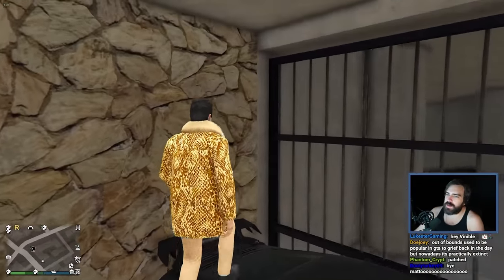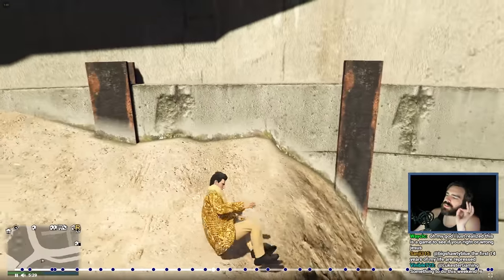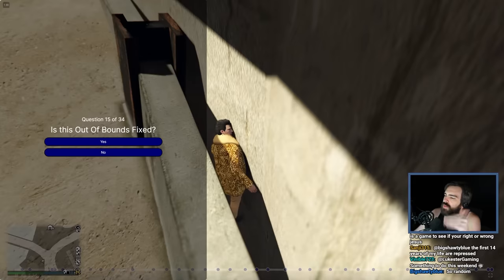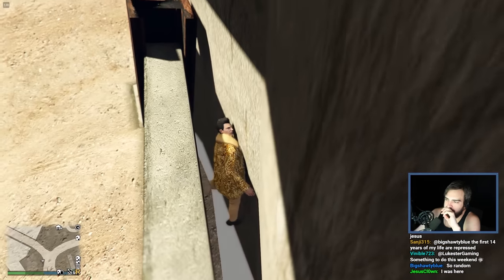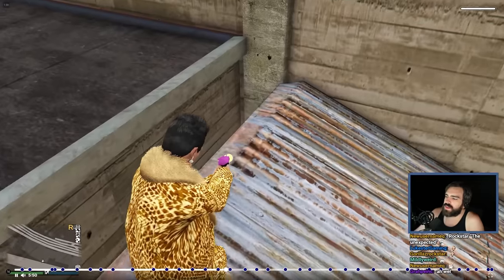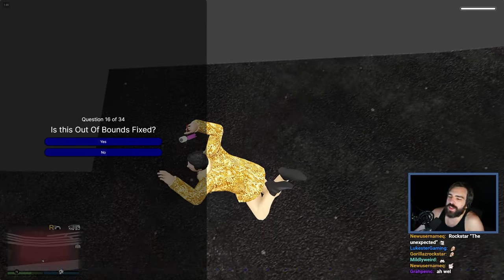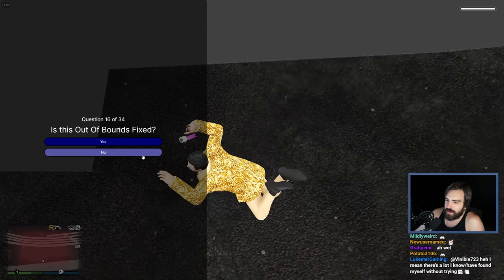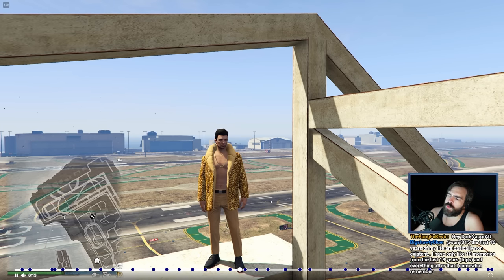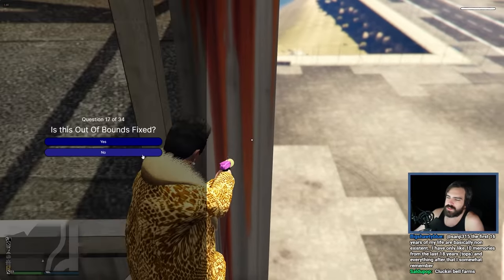I assume that you could access something under the map there because that doesn't make sense for them to fix. This one is very easy to access - you have to ragdoll and fall through. I don't think they would fix this, you get nothing out of this. So I'm going to say no. There's no way that this has been fixed - it is finicky to fall in this little thing and you get nothing out of it. Considering the other one at the airport was not fixed, this one definitely not, because you have to roll in a particular way and land on a particular thing. Not fixed.